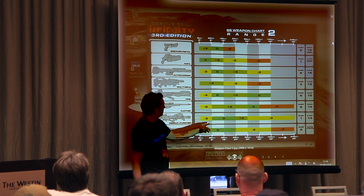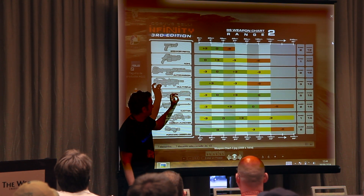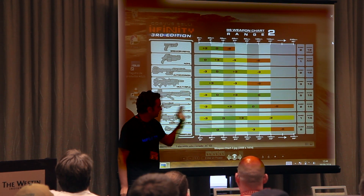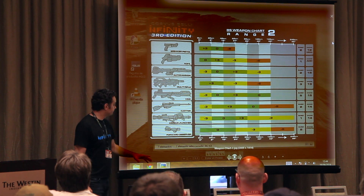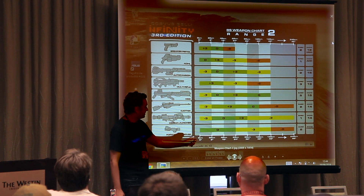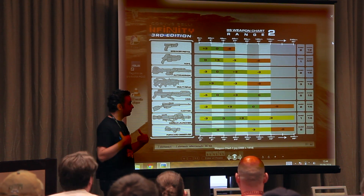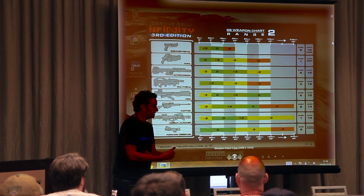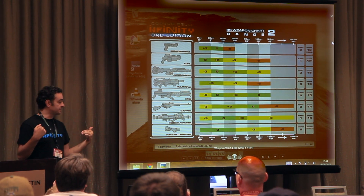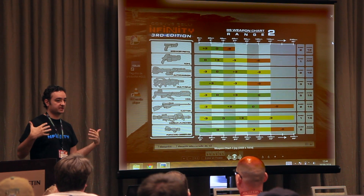Missile launcher: minus 3 in short range, 0 between 8 and 24 inches, plus 3 just between 24 and 32 inches — a very decisive distance — then minus 3 beyond that until 96 inches. Burst 1, damage 14. And finally, forward observer — huge change here. 0 from 0 to 24 inches, minus 3 from 24 to 48 inches, minus 6 until 96 inches. Burst 2, using Willpower. If you succeed, the status of the troops will be Targeted — which means guided ammunition can be fired at them, and every miniature that attacks that unit gets a plus 3.